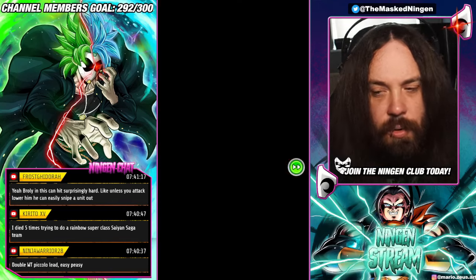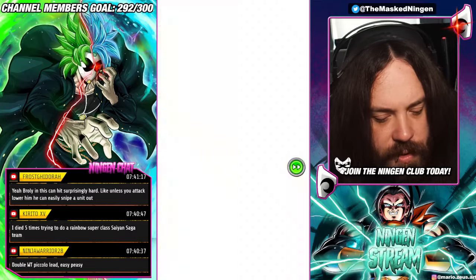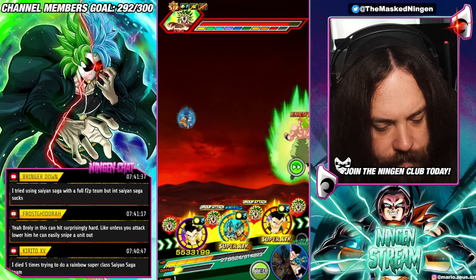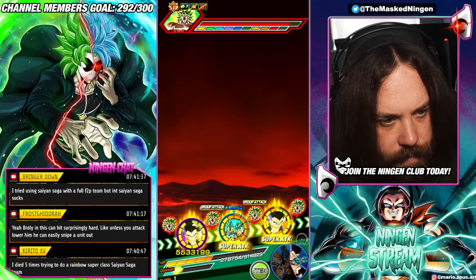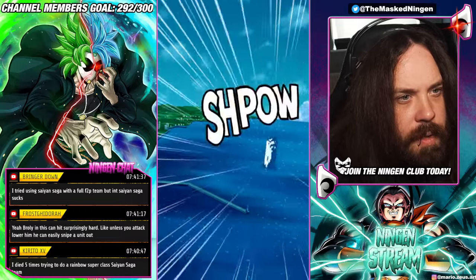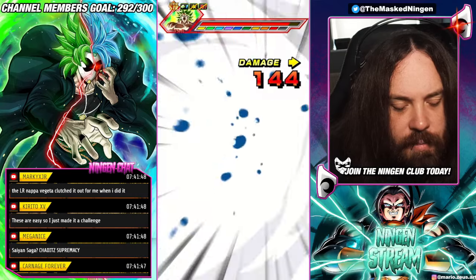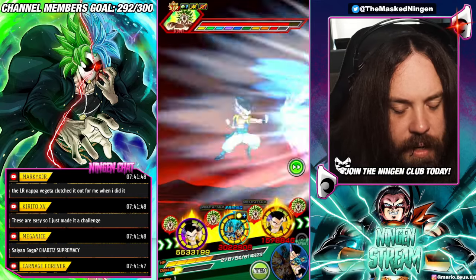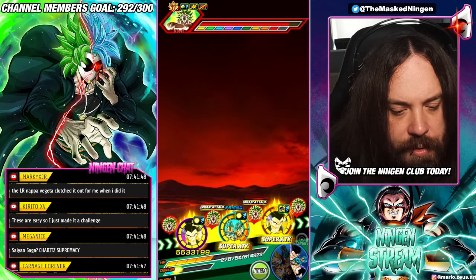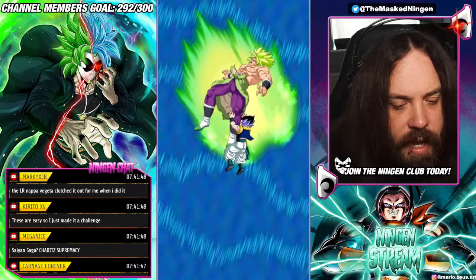He still does 202k to them, so it seems like he always Supers in slot two. As for the best AoE team — obviously Piccolo Jr. is still probably the best go-to: the STR Piccolo with his EZA, the AoE one. I use Nappa and Vegeta with their EZA, and Great Ape Vegeta.